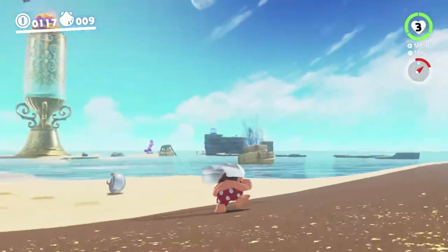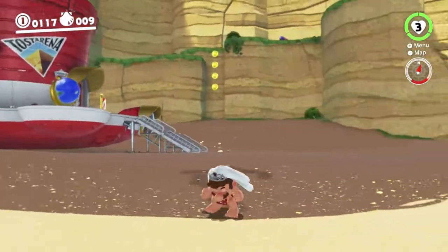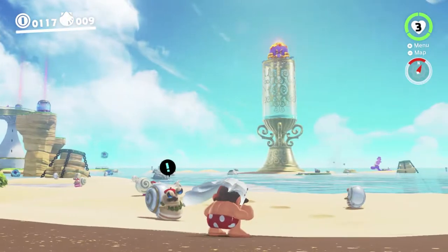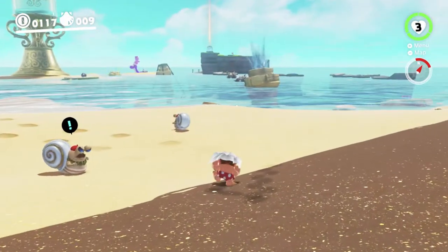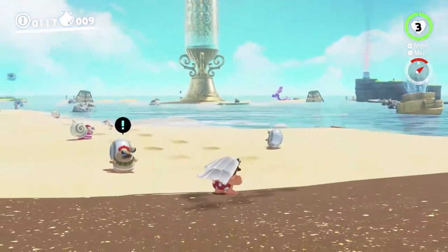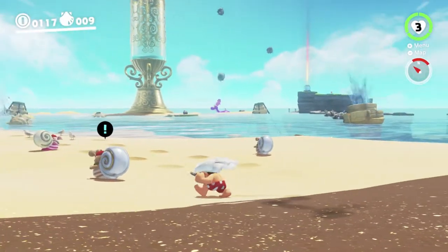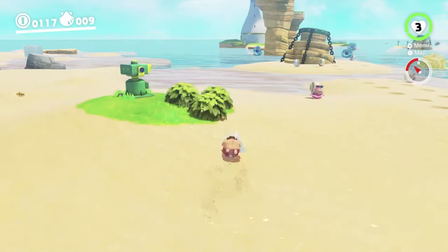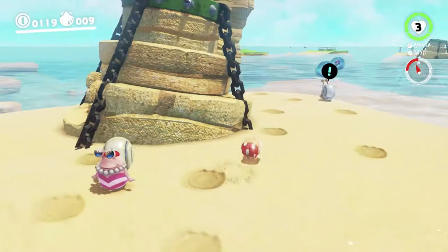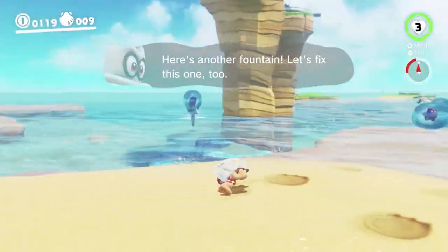Hey there everyone, this is Danielle playing some more Super Mario Odyssey while permanently crouching. Last time we finished off Shiveria, with the exception of its secret path, which we'll be doing later. In this video we're going to be doing Bubble Lane Story. The boss is fought using a Gushen, and I put it off before because I figured that stopped us from crouching, but we're going to do it now.